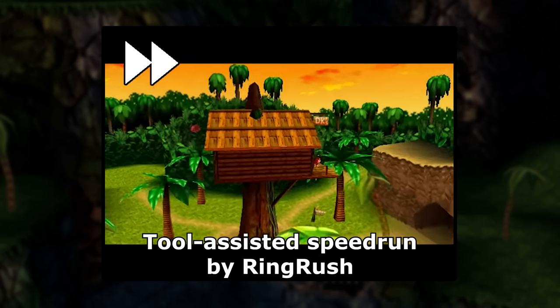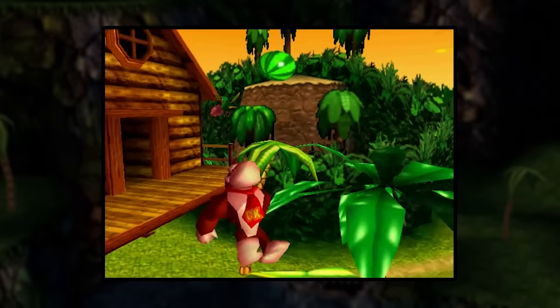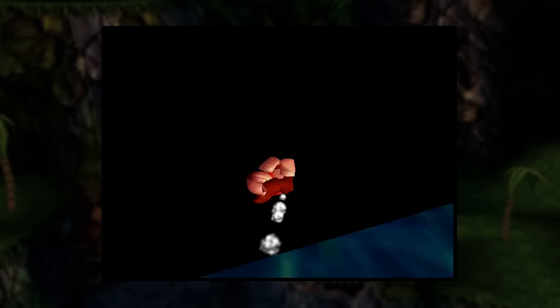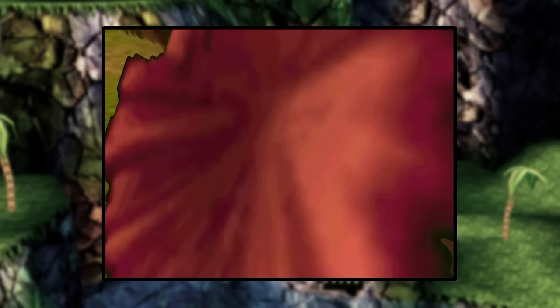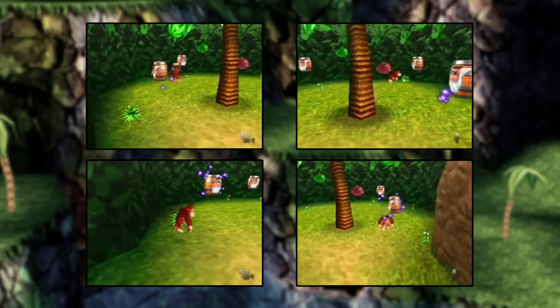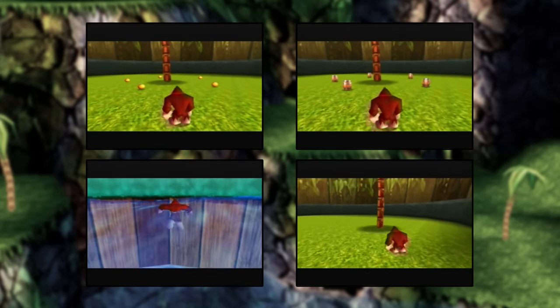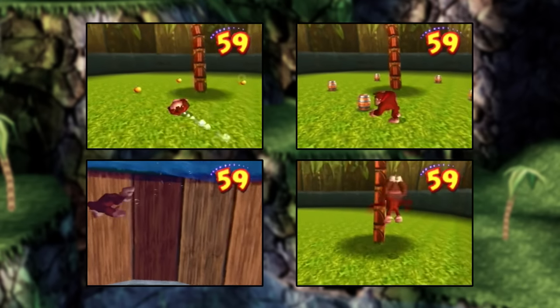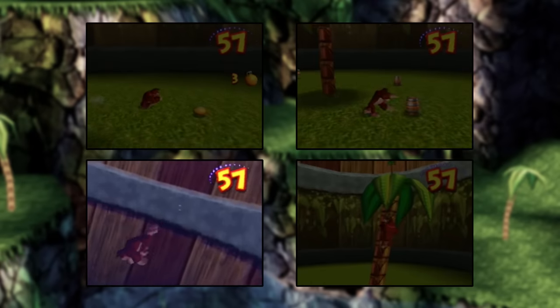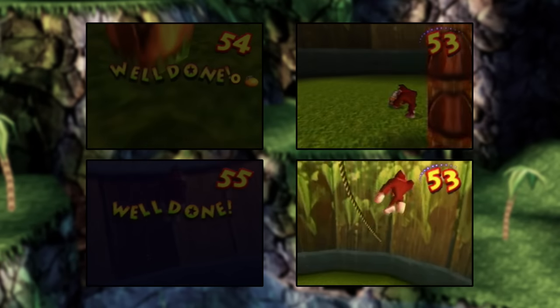This brand new updated task by Ringrush was created with this video in mind. Right off the bat, DK goes through the wall and out of the training grounds. This skips the training barrels — 4 minigames that not only teach the player how to use a few game mechanics but actually enable them for the Kongs as well. So by skipping them, the Kongs can't dive underwater, use orange grenades, pick up barrels and boulders, or use any vines.